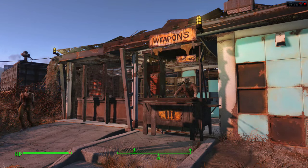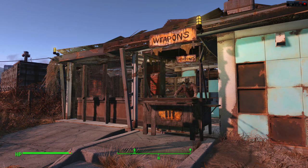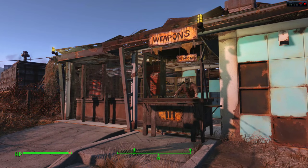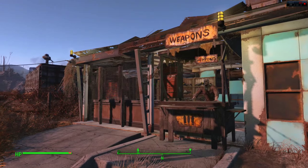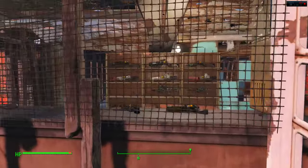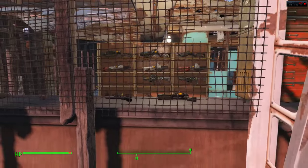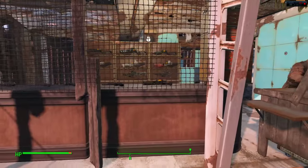Hello, Austin here, and today I will be showing you my weapons shop in Sanctuary and also the brilliance of Fallout 4's drop and drag system to create beautiful weapon racks like the one you see on display. There is no easy way of doing it and it is going to be painful, but I'll quickly show you how to do it.